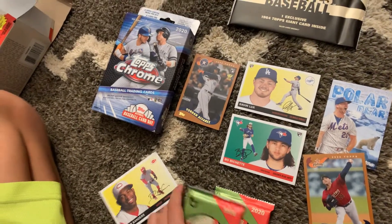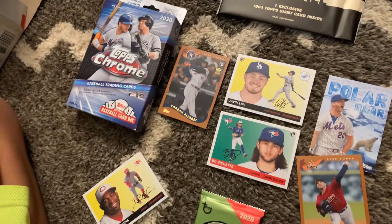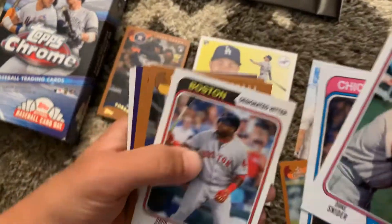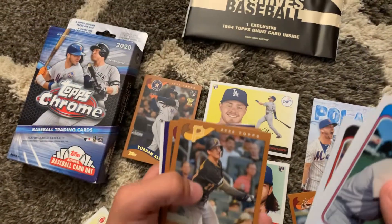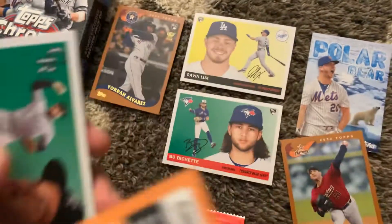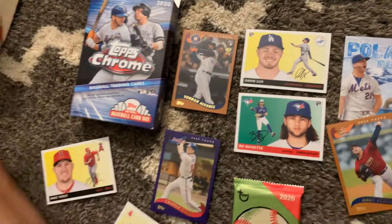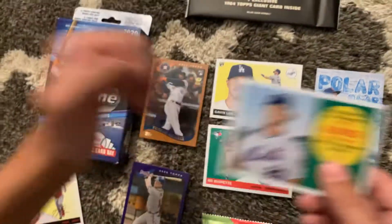We've got two more packs left, then we're going to get into the Oversized Card Pack - the giant card. We've got Duke Snyder, Sammy Sosa, David Orooze - we have a purple, those are numbered out of 175. Kevin Newman, Eddie Rosari. Hall of Famer Chipper Jones, number 19 of 175 - that's a good one. Noah Hernano and Mike Trout - I like that Mike Trout one.